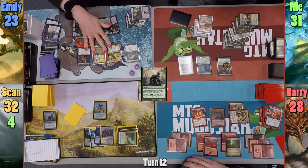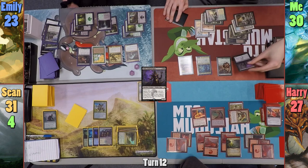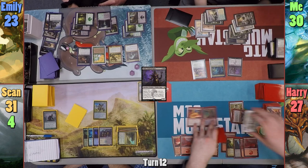Emily plays a Swamp and recasts her Enchantress, brings back Grim Guardian, draws from the Enchantress, and deals one to all opponents. I cast Eldamari's Call in my main phase, search for a card, and reveal Sidisi, Undead Vizier. I then cast Sidisi, sacrifice the Bane to tutor for another card, and pass to Harry.